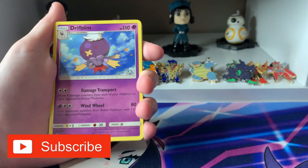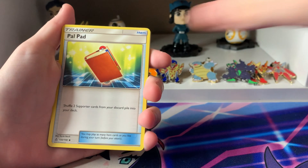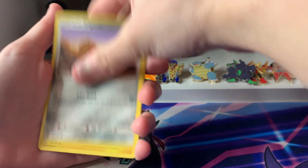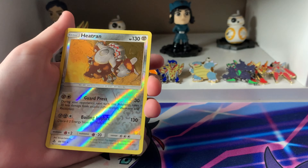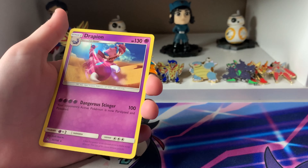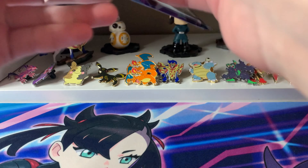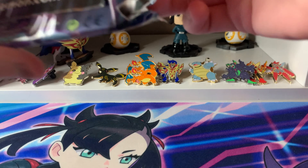Next, we will open up one of the Duskmane packs. Here is the code card. We have an Electric Energy, Driftblim, Pow Pad, Spiritomb, Croagunk, Eevee, Alolan Vulpix, Alolan Diglett, Shinx, a Reverse Heatran, and a Drapion.